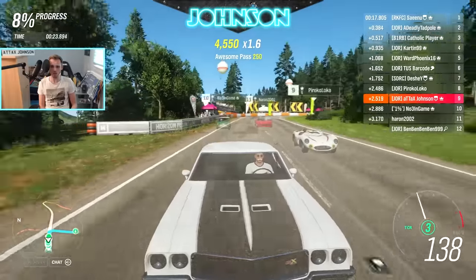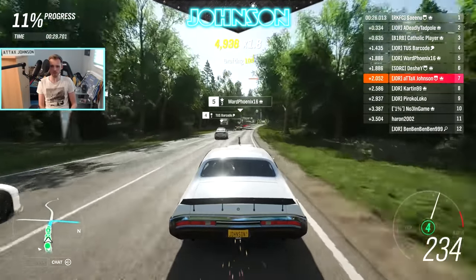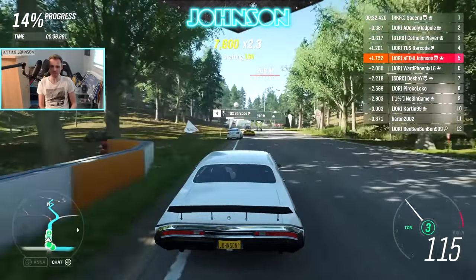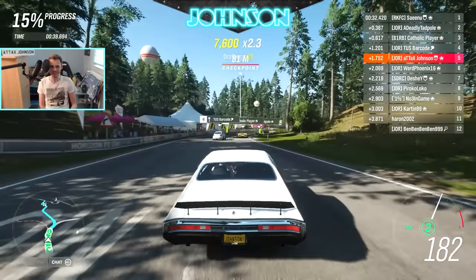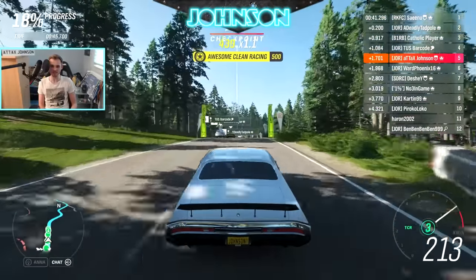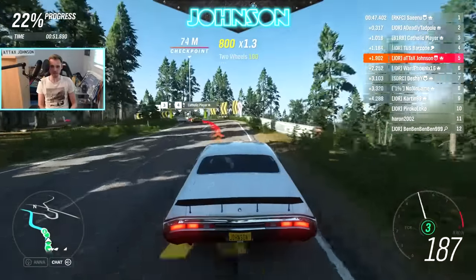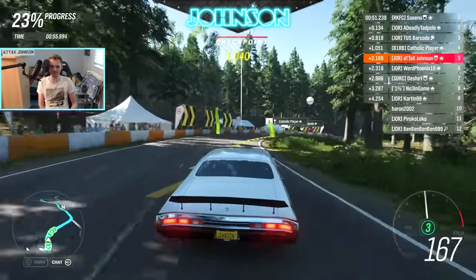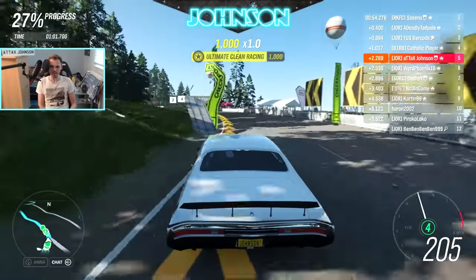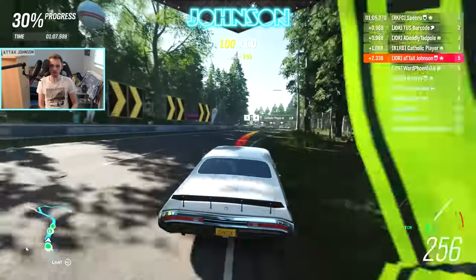Come on, get around this turn. Low-speed acceleration is probably not the best in this car. Go, World Phoenix, go — in this James Bond car! Barcode is in front of me. This is going to be interesting. I am definitely blocking Ward Phoenix behind me, and I'm actually surviving this part, which is very very important.